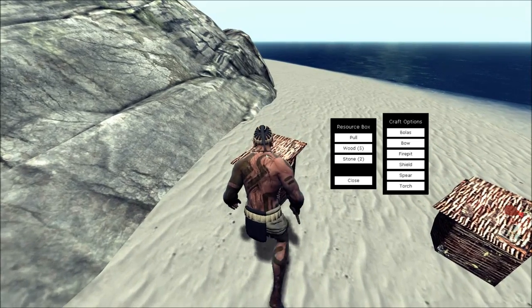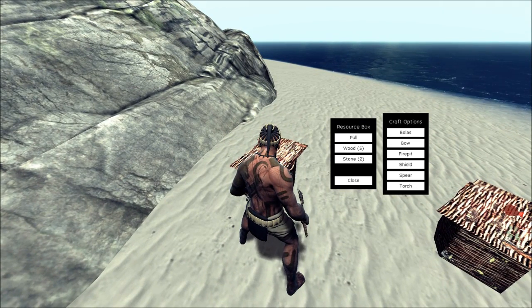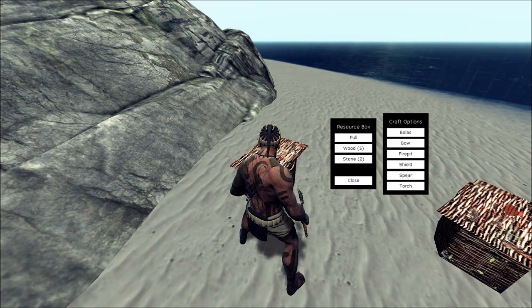Let's go build a spear. With how the game currently works, if you were to make, let's say, a fire pit — which only requires two wood and two stone — at that point it would consume the whole box. So make sure that you be very careful with that. We'll make the spear right over here, which requires five wood and two stone. And if I'm incorrect about anything, please let me know.